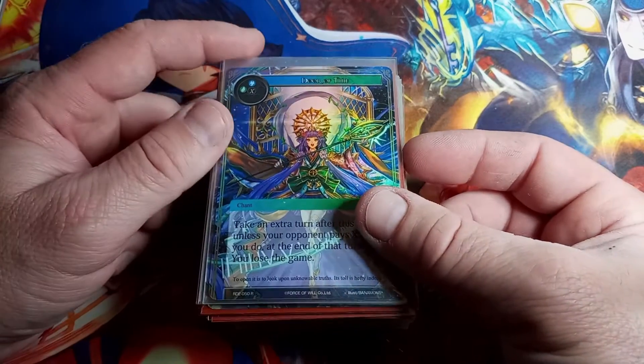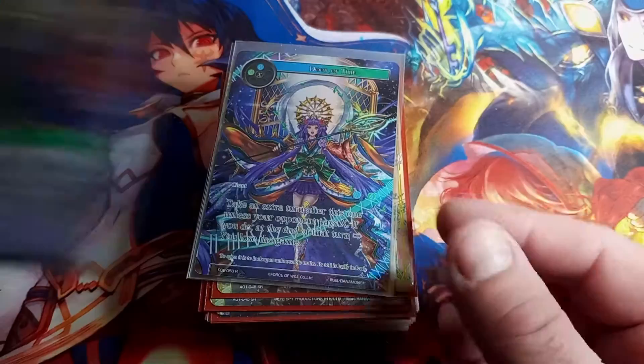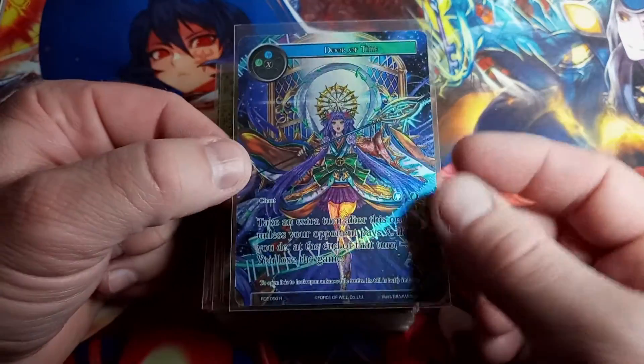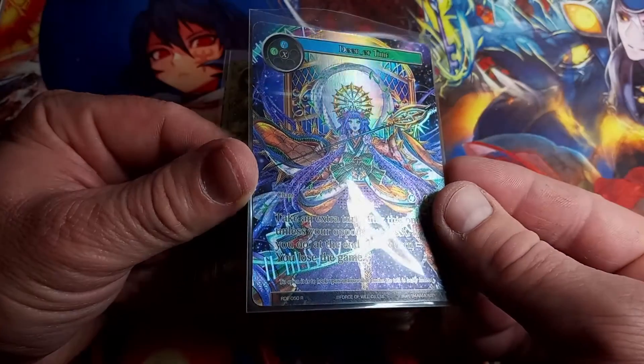Door of Time, RDE is the set, rare, straight hollow. Oh man — full art textured hollow, look at that beauty, so much texture on this one.